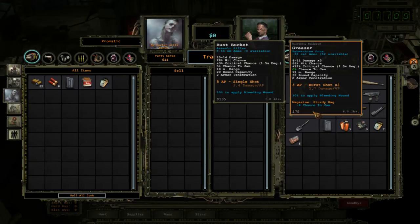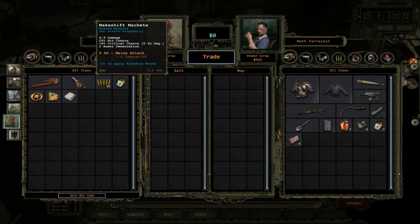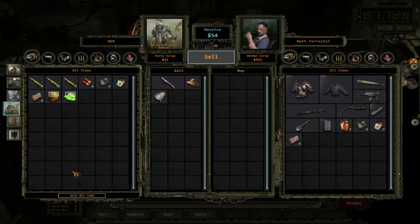The rust bucket is really pretty much an upgrade for her. If you notice, it's a significant upgrade, but it's also a little expensive. So we're just going to sell off some stuff first.